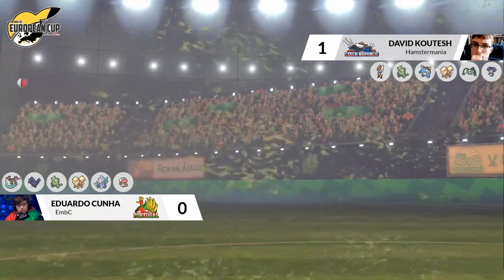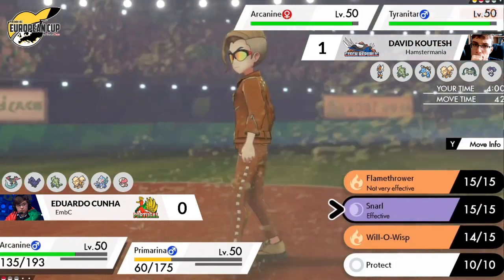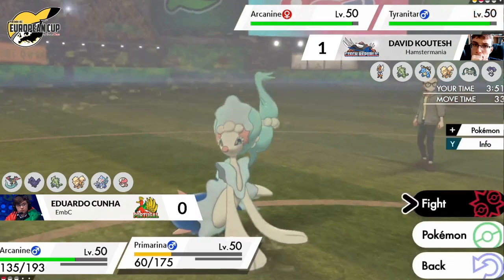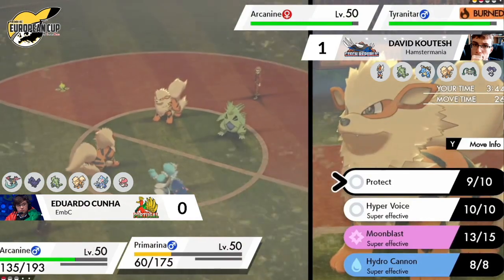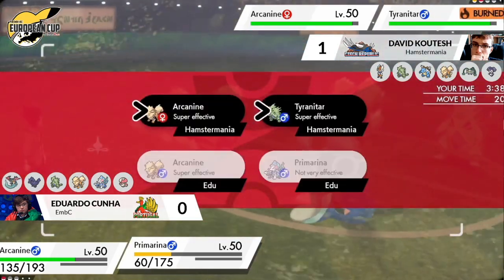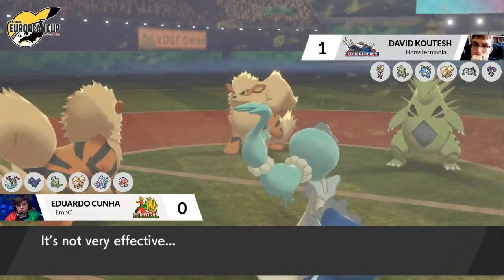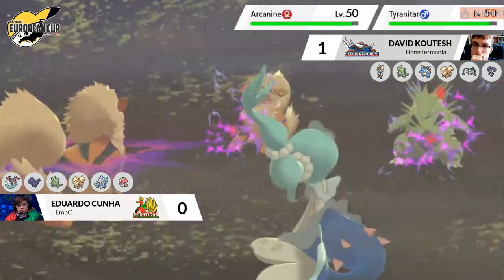Tyranitar on David's side moving before both Arcanines — probably running a Choice Scarf rather than it being a speed tie — unless both Arcanines are run incredibly slow and bulky, which was seen in VGC 17 format. In general you need to outspeed Excadrills in this format, so you do see faster Arcanines. But if Tyranitar is running Choice Scarf it's going to be locked into Superpower, which isn't threatening much damage now that it is burned and at minus two attack stages. Has to rely on Arcanine to reduce Primarina's damage output.